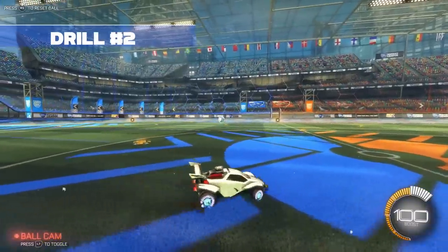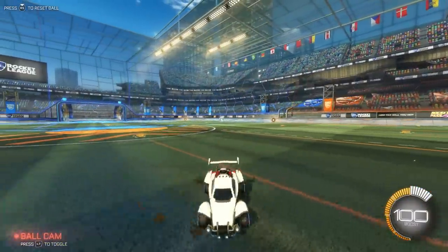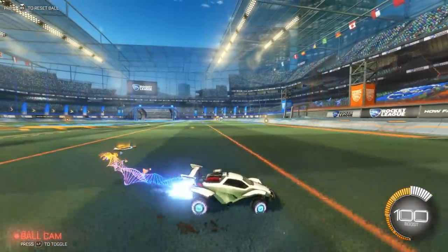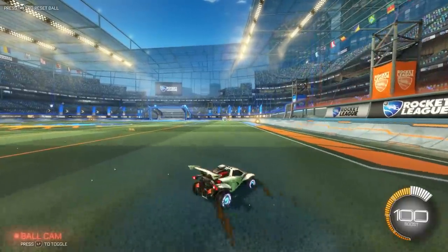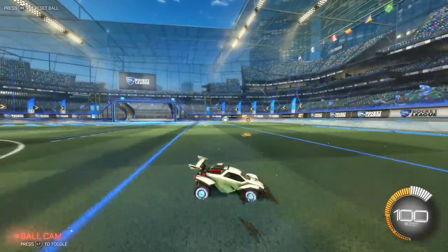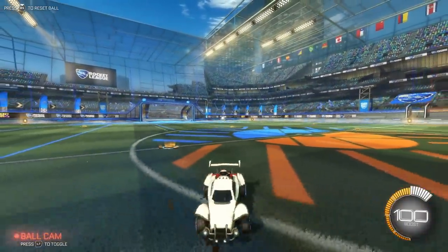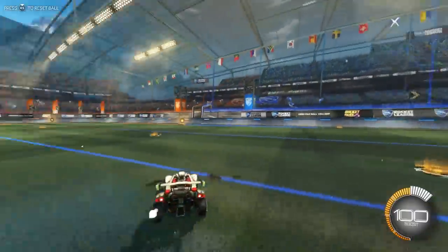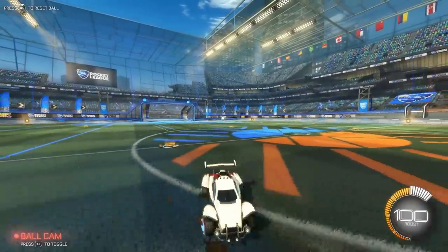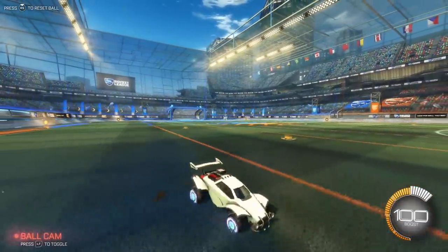On to drill number two. I call this one Slippy 360s. This one isn't too difficult and is something you can do in free play between games pretty easily. The objective is simple: you're going to hold powerslide like your life depends on it and then do quick 360 spins. Make sure you are also incorporating the reverse button while spinning — alternate between drive and reverse. Make sure to turn on ball cam so you don't throw up. This will teach you to get comfortable using powerslide while reversing, and you could actually use it in game.